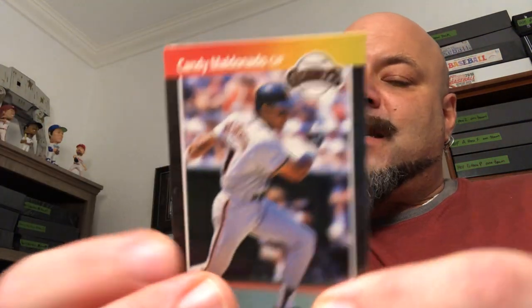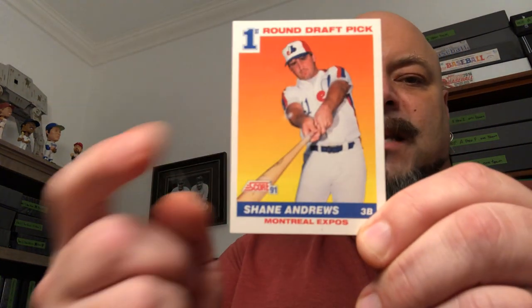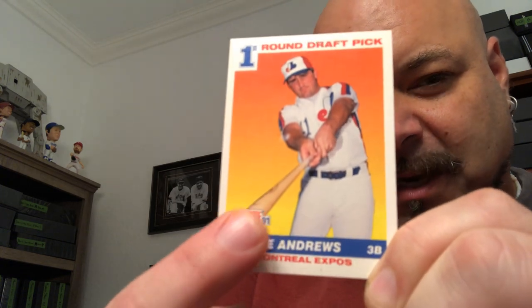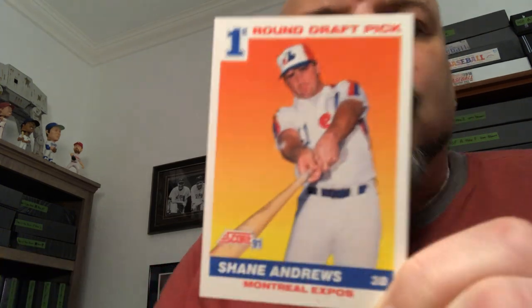Candy Maldonado — food PC. Sean Abner goes over here. Steve Olin — donation pile. George Hendrick, 88 Score first year — gotta check if I need that one for the set. Shane Andrews — this goes into a PC. What PC? That is a bat barrel PC — any cards of guys looking down the barrel of the bat. Looking down the barrel of a gun, son of a gun — right there, that goes in that PC, that's a keeper.